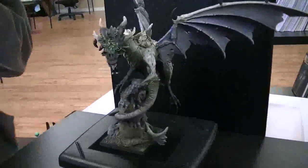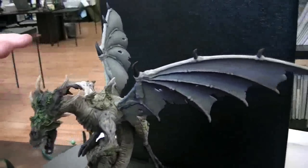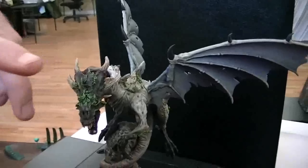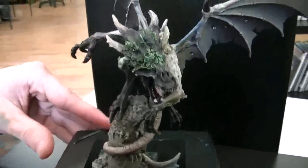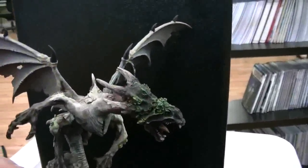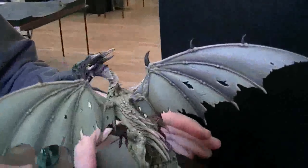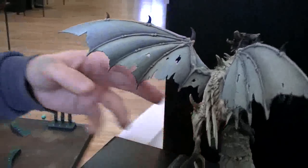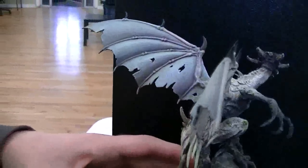This is supposed to match this client's radioactive Skaven army. I imagine this dragon had been sleeping in, like, piles of this stuff, and it's embedded in his flesh. So it's this really pale sort of skin tone you can see on his back. He's really pale, but his limbs and extremities are just this dark, dark flesh, which just makes him look so evil.